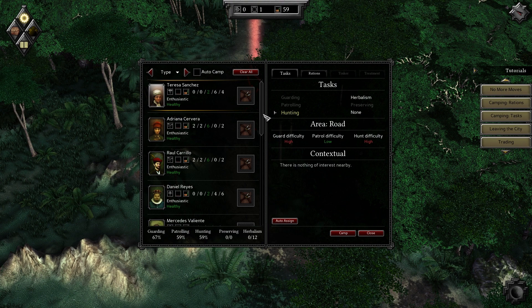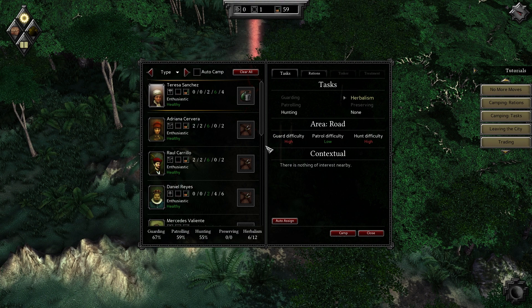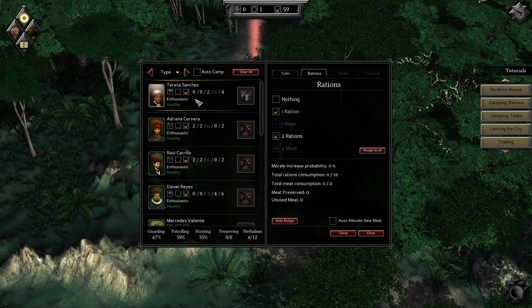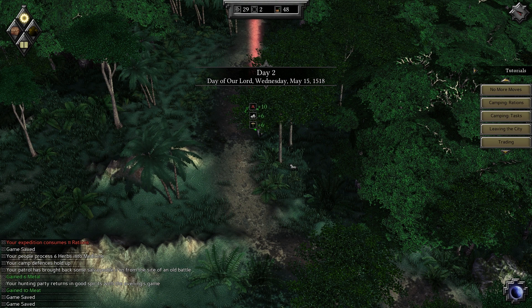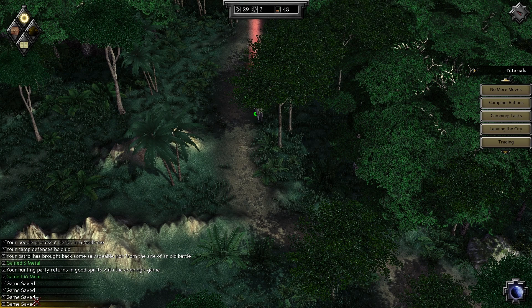Everybody just has the exact same job, I think. Herbalism — you know what, that works for me. One person is on herbalism duty and they all get one ration. Fine, let's go camp. Oh, we got extra food and some extra other stuff — gain six metal, ten meat. Your patrol has brought back some salvageable iron from the site of an old battle. So if you send people on patrol, they'll actually find you items, which is awesome.